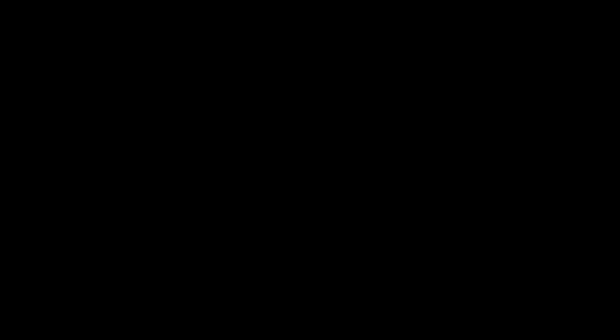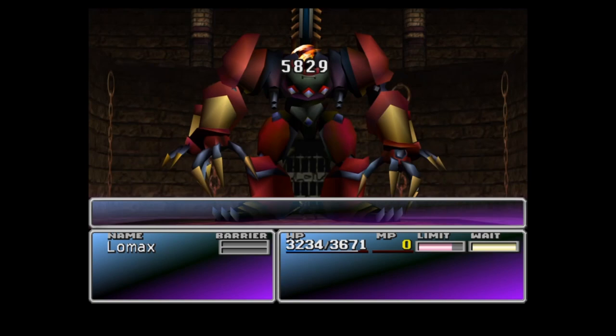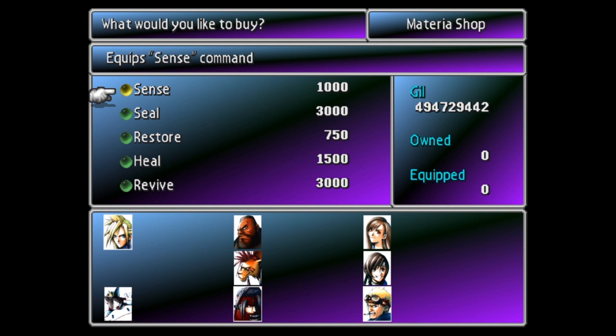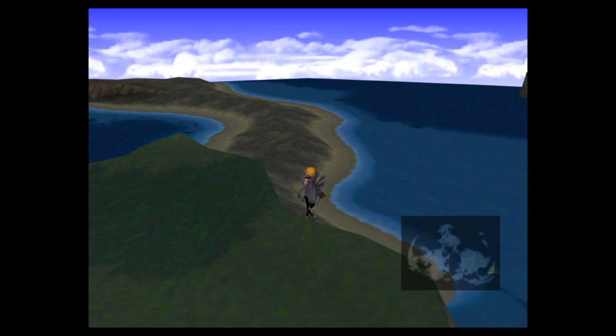Now let's talk about the materia setup. You need two copies of Final Attack materia — this can only be won in Battle Square, and to get a second copy you need to grow the one you win to master, after which a new one will be born. You also need two copies of Revive materia, which you can buy at Junon; it's preferable to level both up so you can cast Life 2. Additionally, you need Quadro Magic and HP-MP Swap materia — both can be found by searching the map on well-bred Chocobos. HP-MP Swap is found in a cave just north of Corel. Quadro Magic is found on an island near Mideel. You should also level up a couple of copies of Demi to level three.